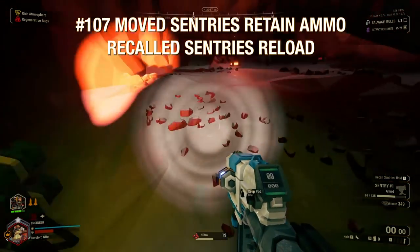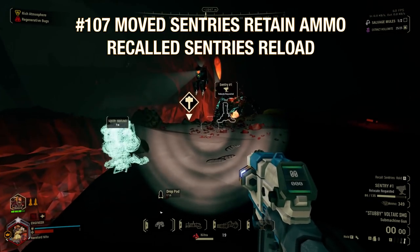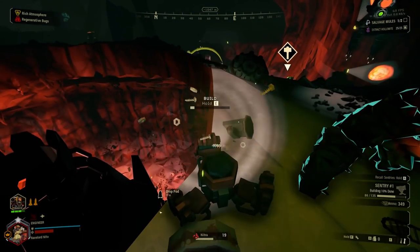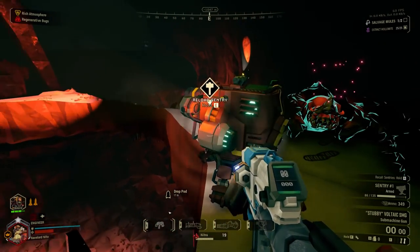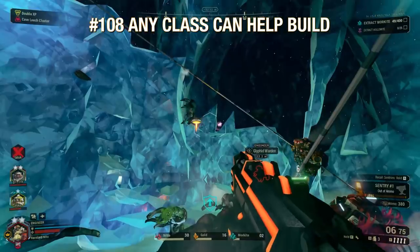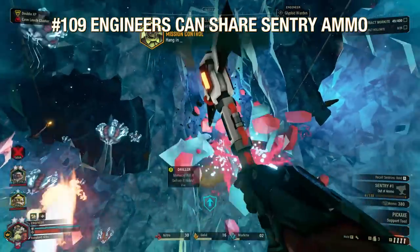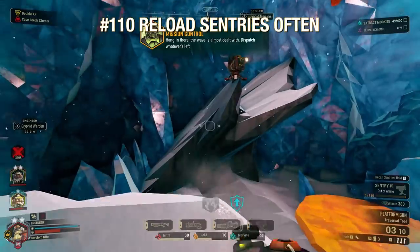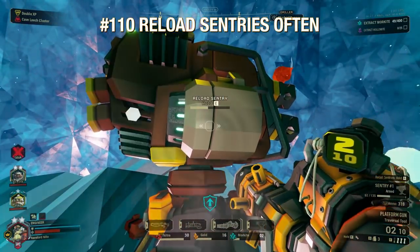Simply moving a sentry from an old location will keep the current ammo count and require it to travel the full distance. Recalling it when you're done using it by holding R will fully reload it on top of letting you place it down instantly — remember to do this when leaving an area. You can help friendly engineers set up their sentry no matter what class you're playing, and as Engineer you can reload another engineer's sentry too. Try to remember to reload it whenever you have time — it does you and your team no good to have a sentry sitting there flaccid.